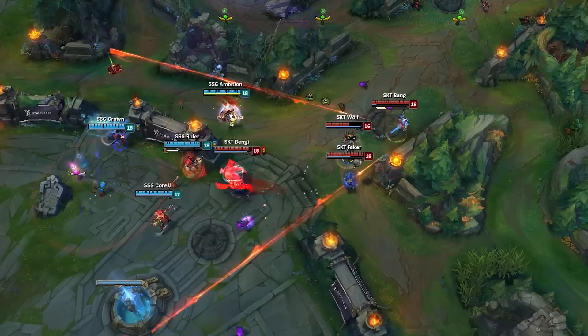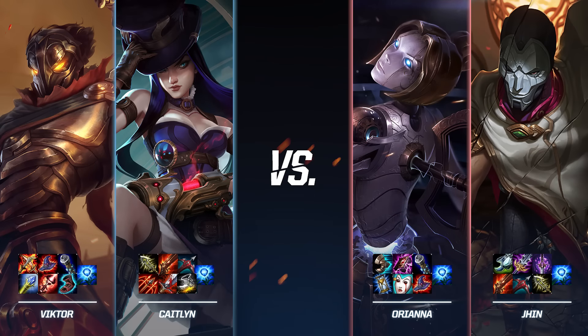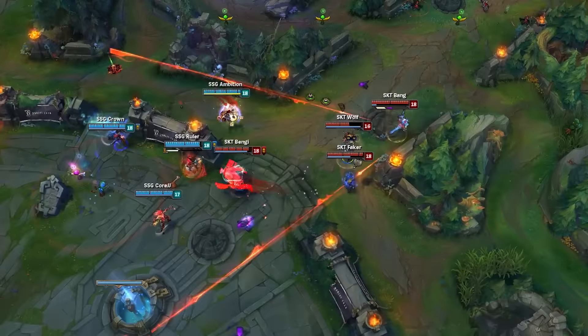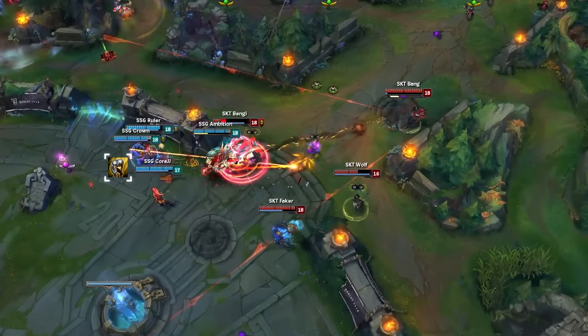This is where we see Samsung's item choices come into play. This late in the game, every carry is at max items. The difference is that Crown and Ruler actually chose to sell their boots for more damage, whereas SKT decided to favor mobility for their carries. This actually helps Samsung here, as the only way to stop a Ragnarok Olaf with Ghost is by killing him. Ruler and Crown quickly burst Bengi, and with an exhaust from CoreJJ's Zyra, he's forced to retreat from the fight.